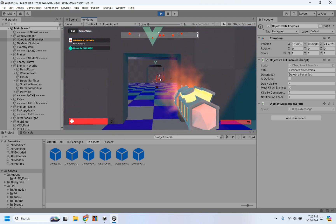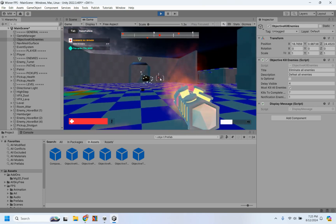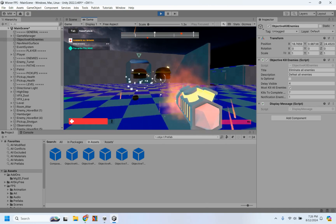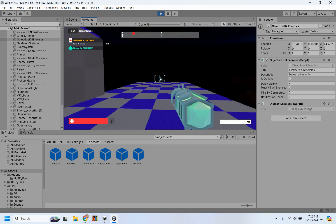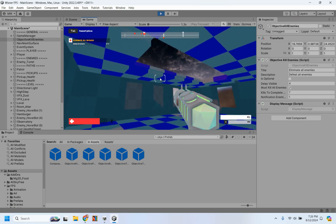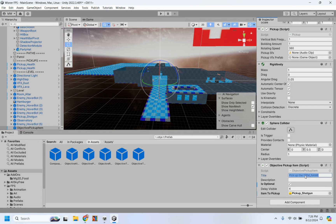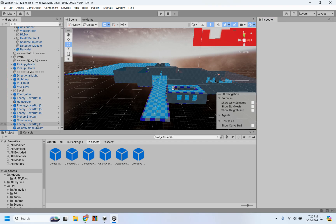It says 'pick up item name' — that's a bug since I forgot to change the text. So in objective pick up item, I could say 'pick up shotgun' instead of 'pick up item name,' and in the description say 'find shotgun.' There are multiple objectives you can use — whichever ones you want. You can decide which objectives to make mandatory and which ones to make optional. You can name objectives, which allows you to create a little bit of a story in your game.